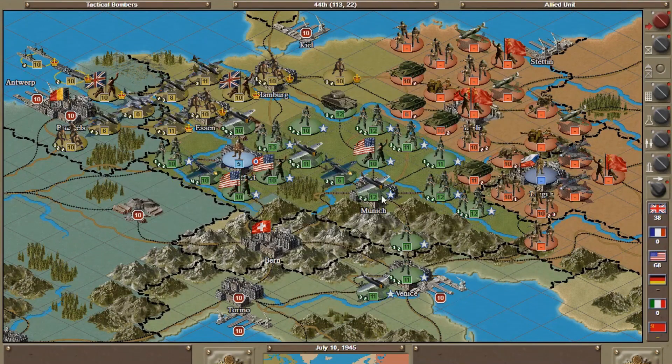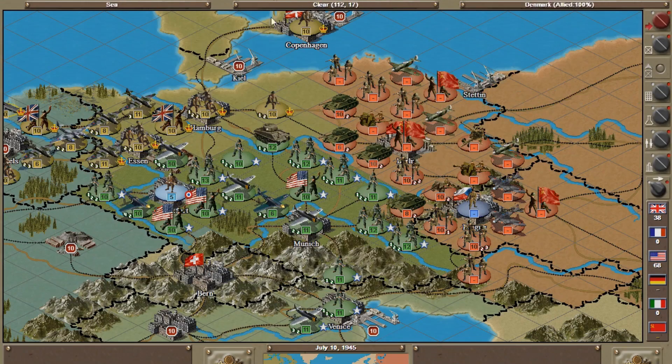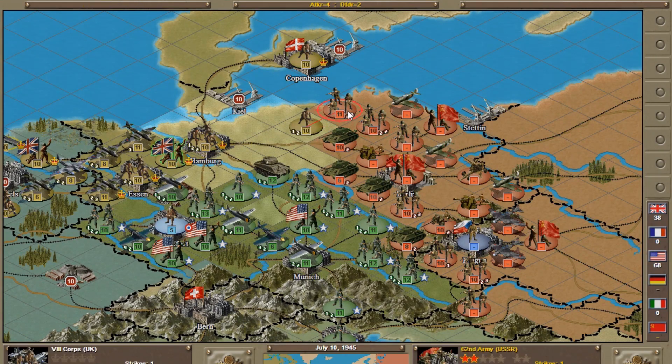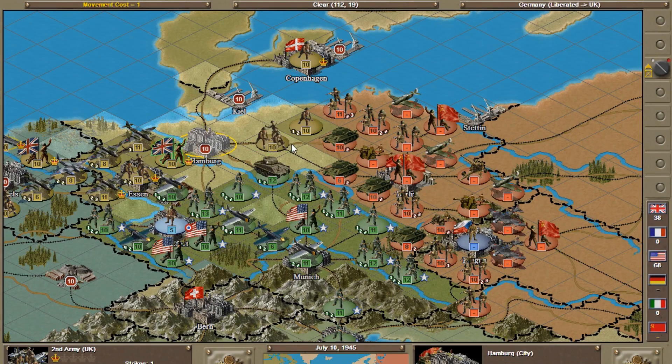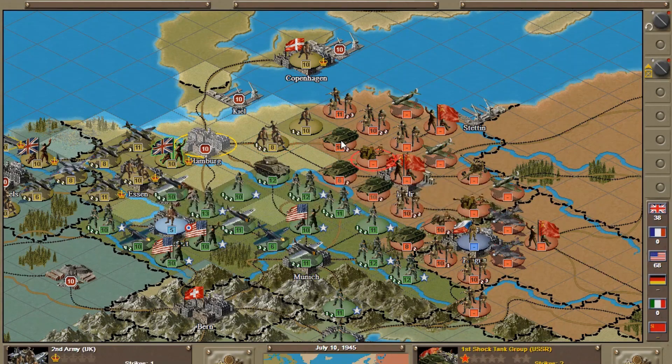One unit is going ahead and attacking this turn. Let's move him up to guard the flank — the attack odds show attacker four, defender two, which is not good. Moving up another unit gives us one-to-one odds, which probably isn't smart, but we're going to do it anyway to see if we can eliminate that Soviet unit.